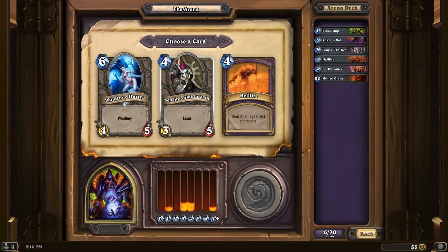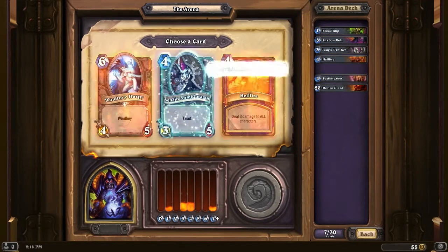Another Hellfire, but we are getting the Sen'jin Shieldmaster. This is my favorite taunter — decent amount of health, hits pretty hard, so it's kind of hard to remove, and it's only a 4 cost. So we're going to take that Sen'jin Shieldmaster.